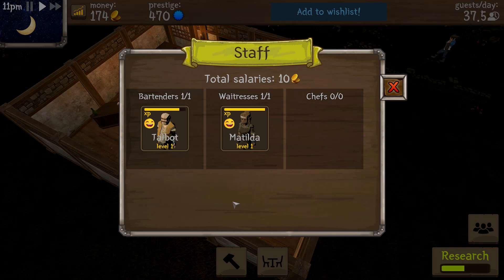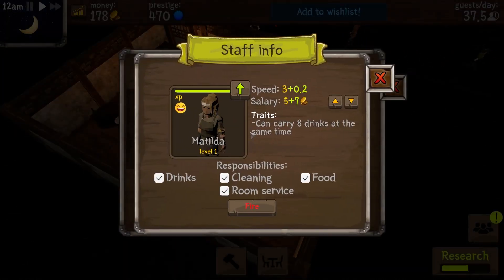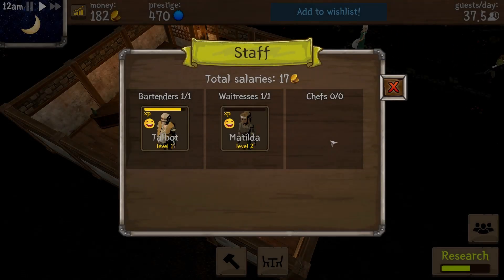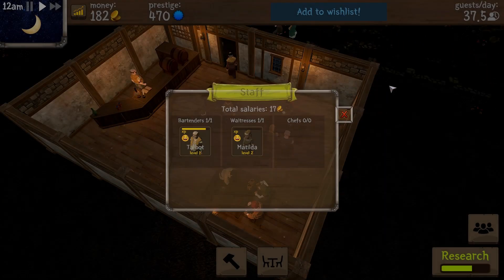Really kind of a casual laid-back game if you like those kinds of games. It's supposed to be from the medieval time period. The research is about halfway done now, and Matilda — I'll click on that and I can level her up right here. Boom, just like that — she is at level two!